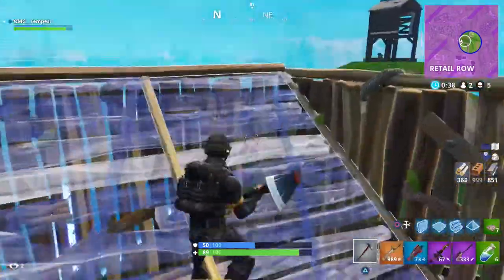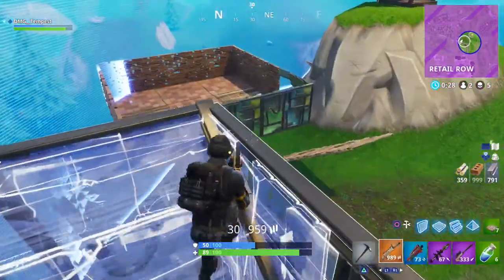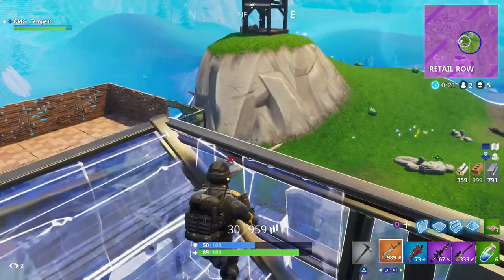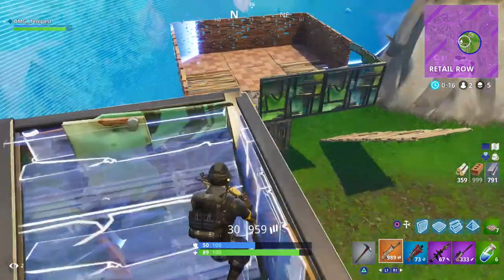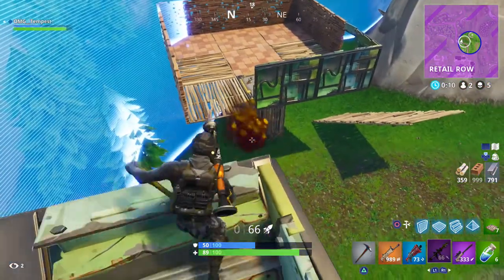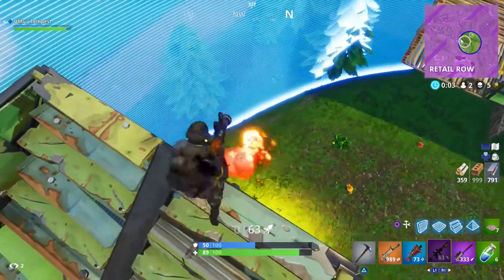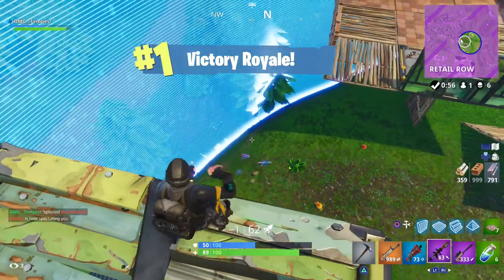I'm trying to build but I messed up, putting the roof instead of the floor. He has to come to me since I'm in the circle. I built some metal around me in case of an RPG, looking for him — he might try to recover at this little base. Let me take out my RPG, this would be easy. I see him underneath the fort — bang bang, let's go! Got the win. Thanks for watching guys, I'll see you in the next one.